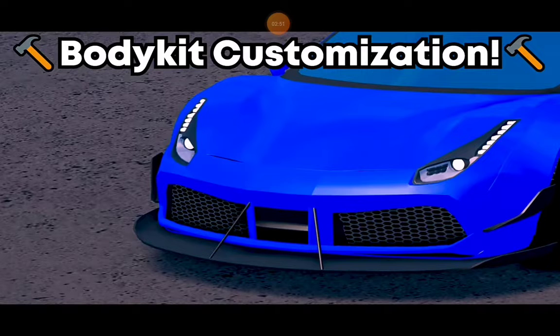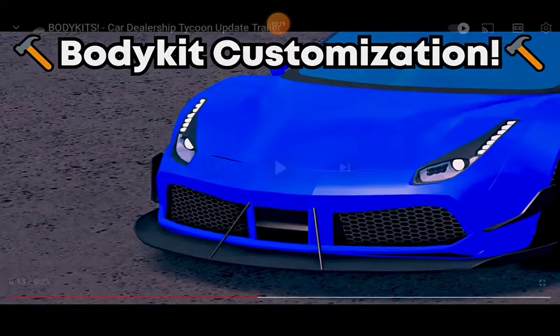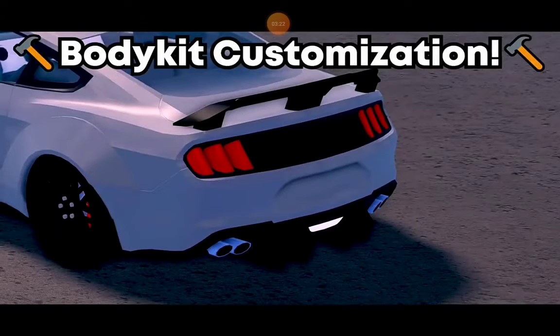For the Ferrari 458, I was honestly thinking it was gonna have an Amelia Hartford body kit, but unfortunately not — though that would be very cool to see, maybe even in the next update. By the splitter it looks like a Liberty Walk, and by the fenders it definitely looks like a Rocket Bunny. I don't think Rocket Bunny even makes wide body kits for the Ferrari 458 though — I have to look that up.